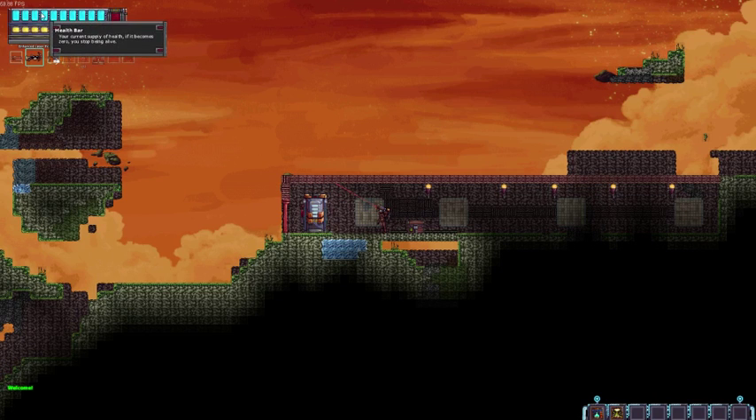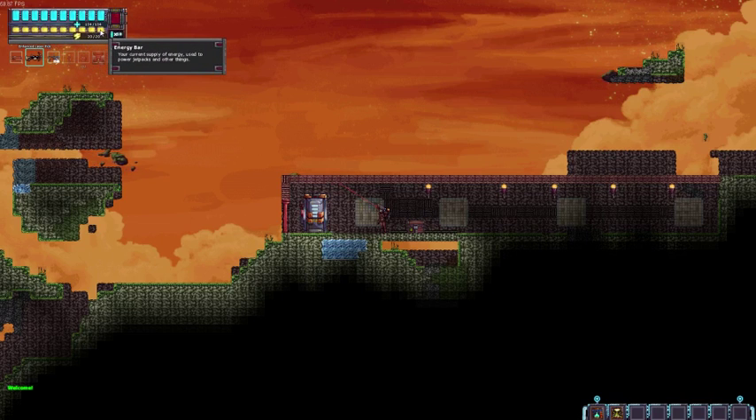In the upper left-hand corner we have a couple different things. We have our health bar, and we have our energy bar for jumping and gliding and things of that nature.